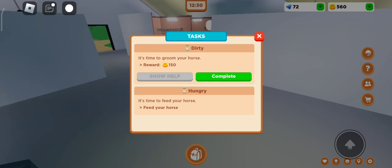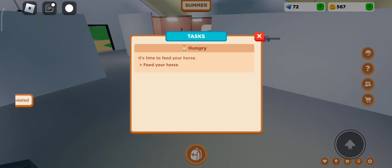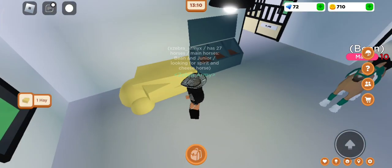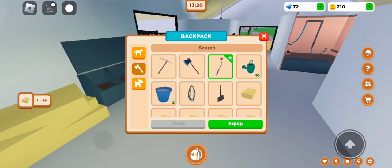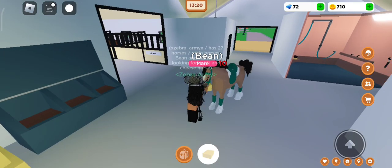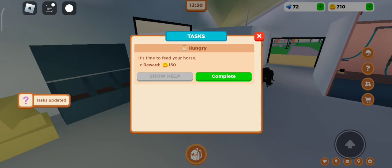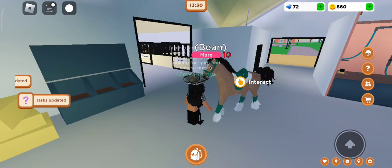The next way is to do tasks. If you go to the question mark NPC, you can always get two tasks at a time — plus any big story quests you have on top of those. For example, it now says to feed your horse. If you don't have hay, grab some from right here and feed it to your horse. You get 150 coins per completed quest.